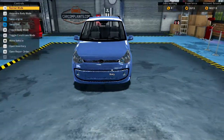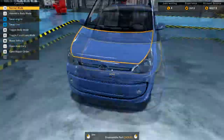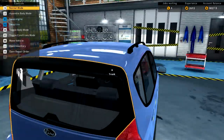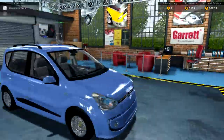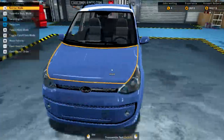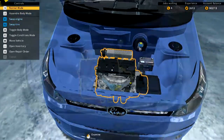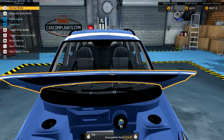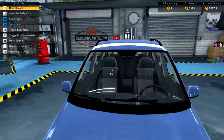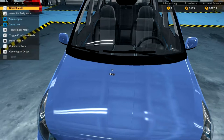This game is really highly detailed — look how realistic this car looks, there are lights everywhere. You can open up the hood and look inside. Over here on the left it shows the controls: normal mode and symbol body part. So if I get rid of this hood I can assemble it back on. F1 is swap engine, F2 is swap tire.